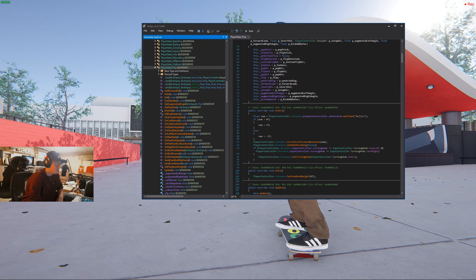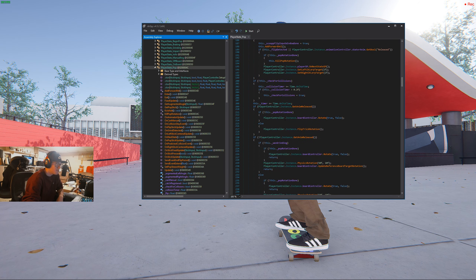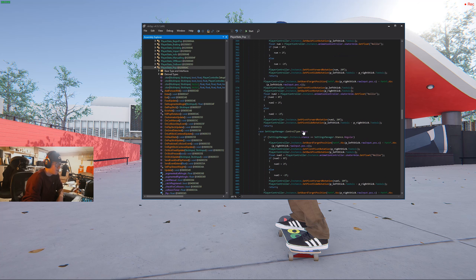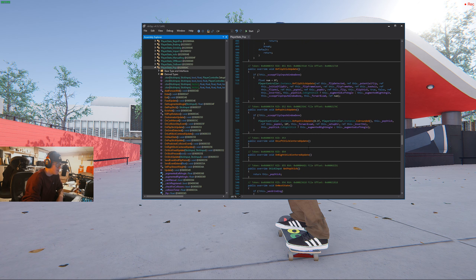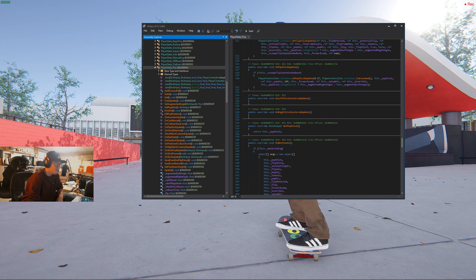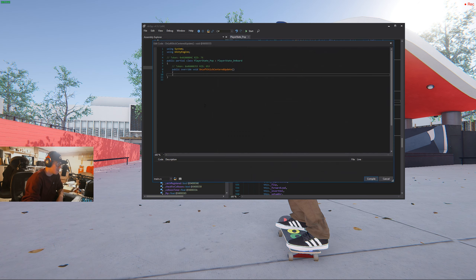What you're looking for in here is there are two methods. I already commented them out, but the ones you're looking for are OnLeftStickUpdate and OnRightStickUpdate — specifically OnLeftStickCenteredUpdate right here. There should be code right here, but there isn't any more because I got rid of it. So what you do is you right-click on it, edit method, and then anything under there you either delete or comment out and just hit compile.